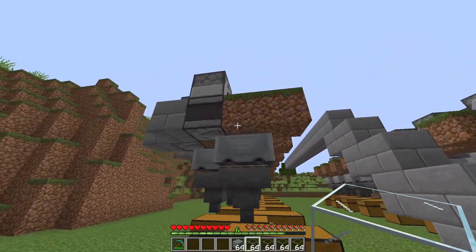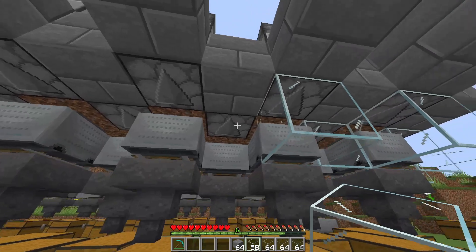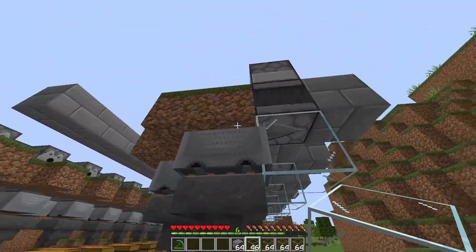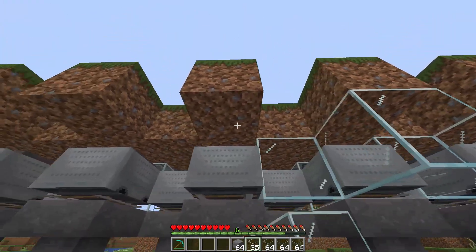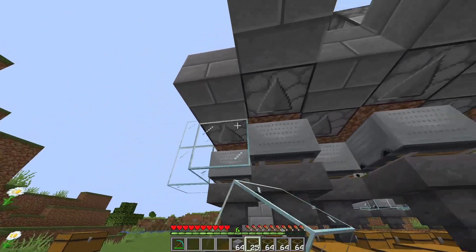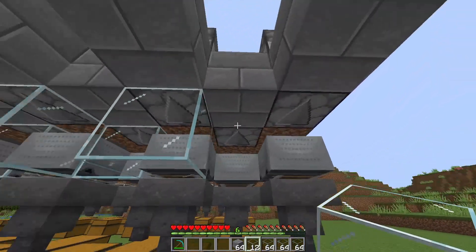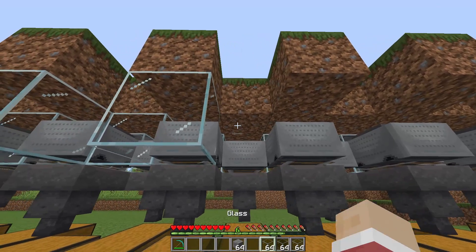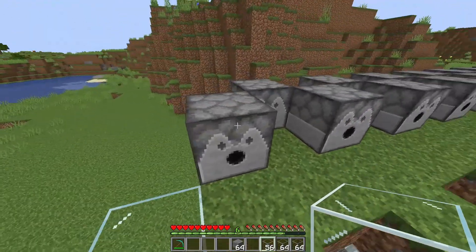Now grab the glass and surround these minecarts with glass. Put two blocks right there and place blocks under the observers all the way around to this corner. Place two blocks just like that, and now place under these grass blocks. Do the same on the other side — place two blocks right there. Now crouch and place glass on every single observer.